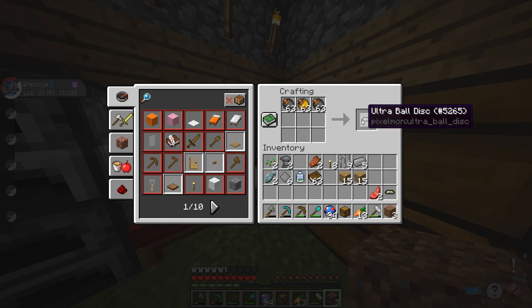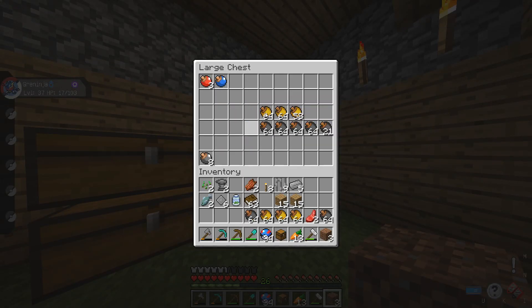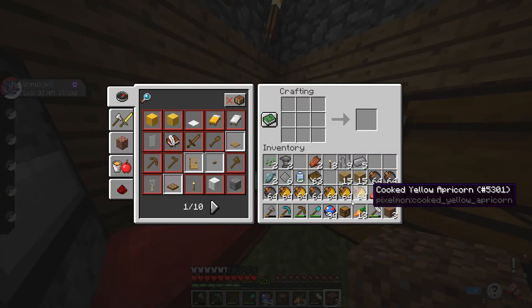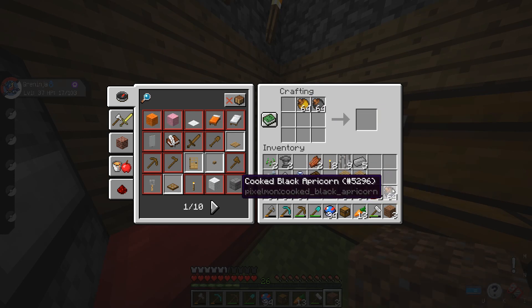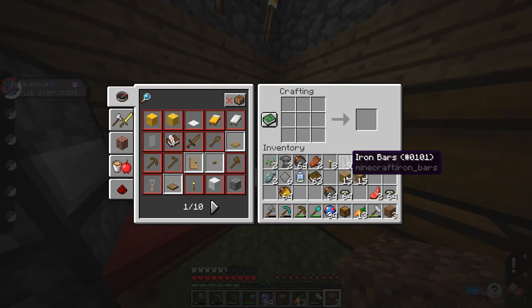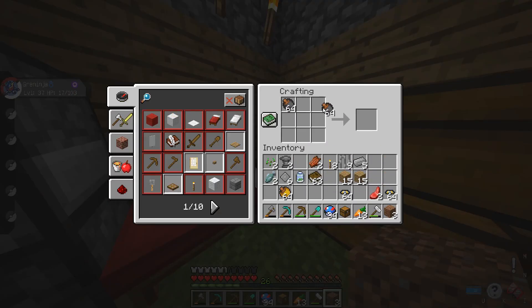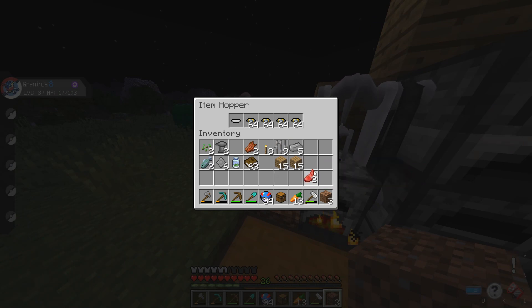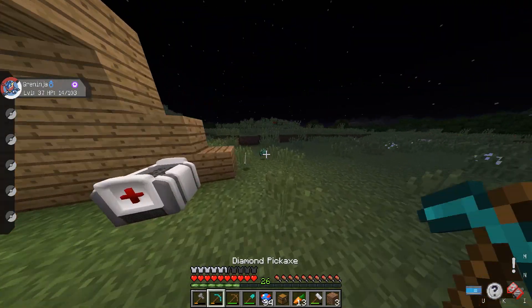Okay, ultra ball discs. Why not make a bunch? We have more, and then even more. Oh, we need more. We need a lot more of the black apricorns — we need two times more specifically. We probably need more — oh, we don't have any. Okay, time to go in the mine.